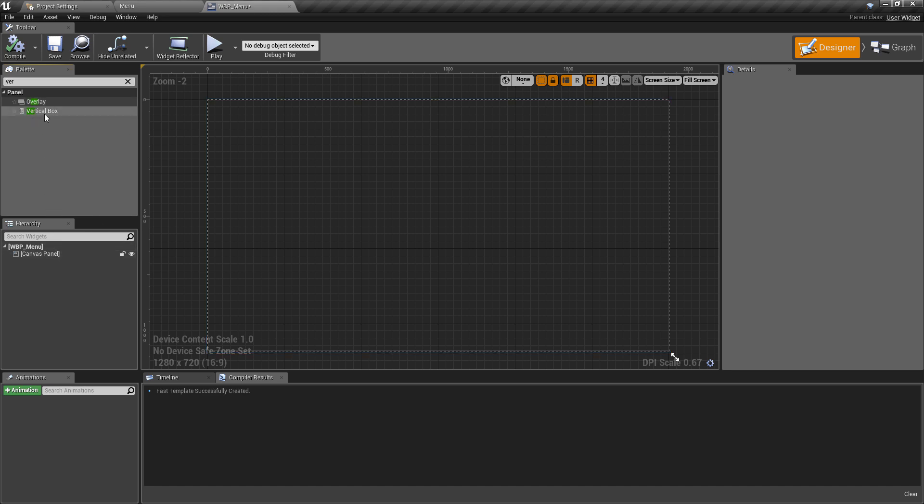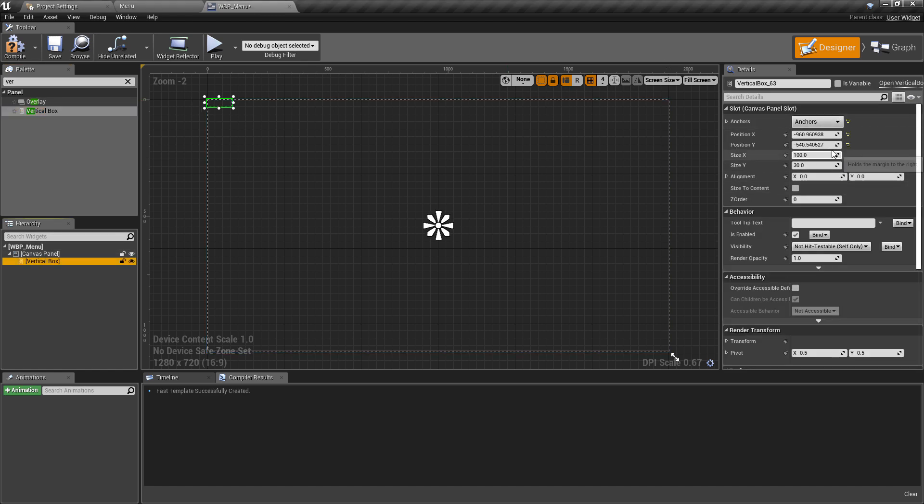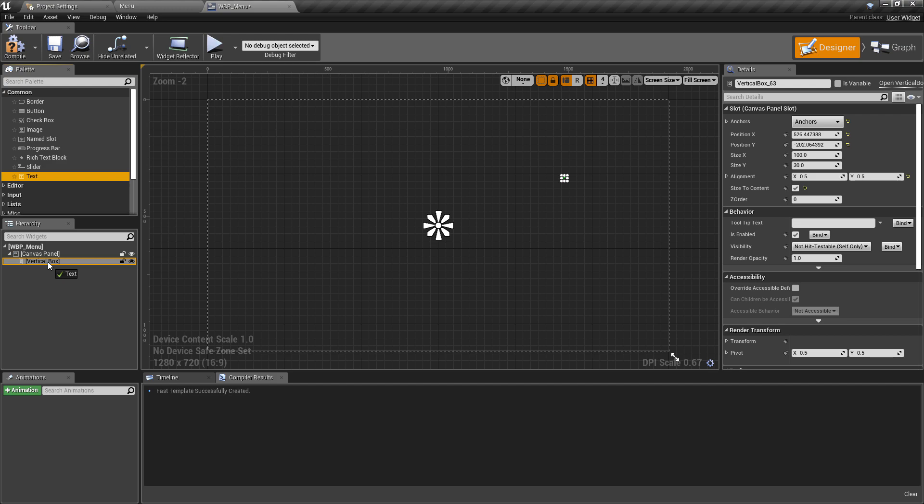For tidiness, I'm going to house everything inside a vertical box first. Drag a vertical box onto the canvas and center-align it — anchor point in the middle, set to Size to Content, so we can easily set margins. Set the alignment to 0.5 on both X and Y so it's exactly centered, then move it to roughly where we want the menu to be. That should be perfectly fine for now.